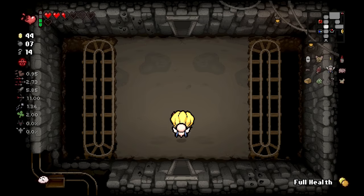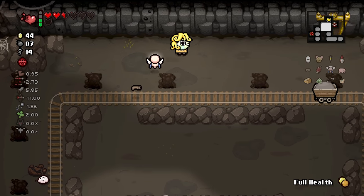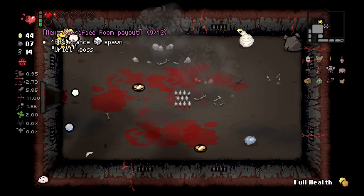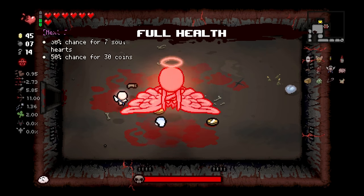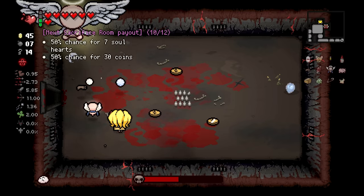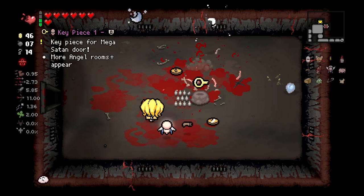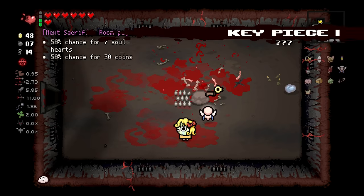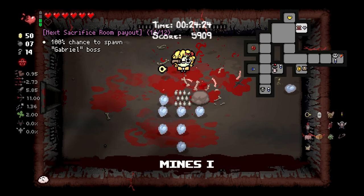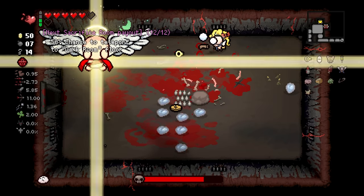So we'll go fight the angels? Troll bomb, just stay away from me. Euro boss. Full health. I don't know how that didn't hit me. Am I so tiny I just fit between those tears? Key piece. Good. We got the soul health - that's what I wanted to see. And then we fight Gabriel. Let's do this for the other key piece. If we're strong enough, we might do Mega Satan - if not, this is going to give us a higher chance for angel rooms.